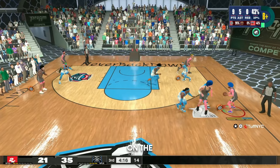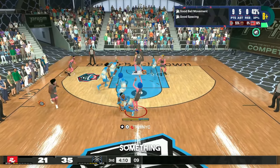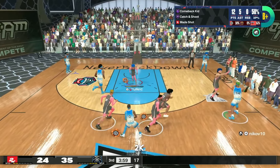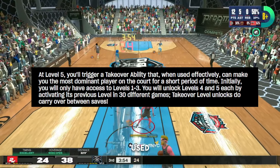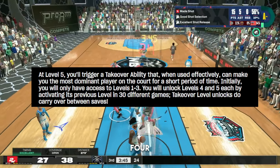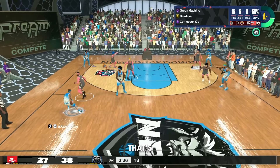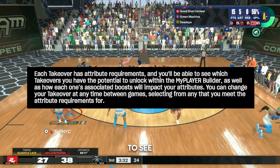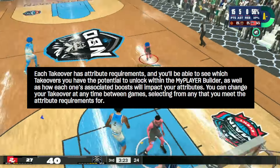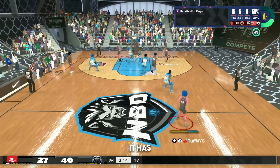This happens automatically — you don't need to manually activate takeover. That's a W, because having to press down on a button and choose which takeover wasn't something I loved. At level five, you trigger a takeover ability that makes you the most dominant player on the court for a short period. Initially you only have access to levels one through three; you unlock level four and five by activating the previous level in 30 different games. Takeover level unlocks carry over between saves. You can change your takeover between games, selecting from any that meet your attribute requirements.